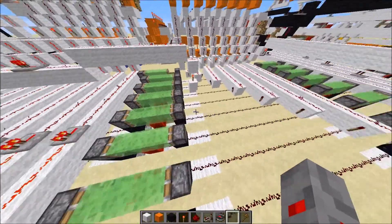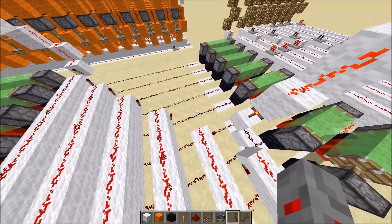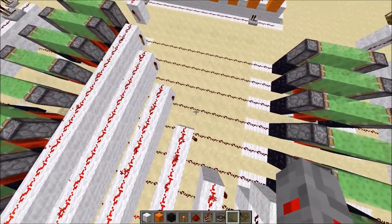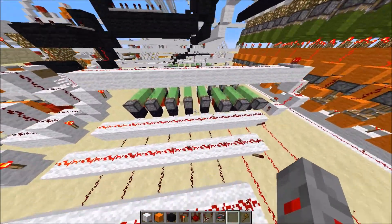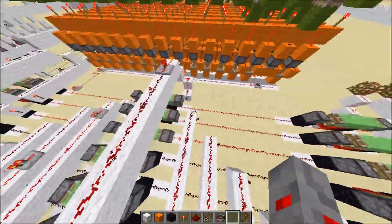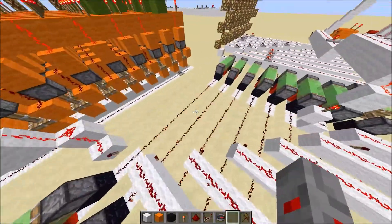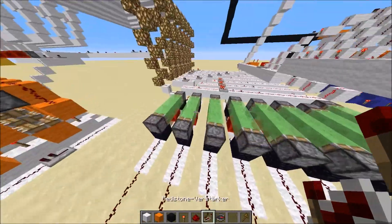It has one main bus, as you can see here. And to make signal transmission possible in both directions, I had to use two regular repeaters, as you can see here. They transmit the signal in both directions no matter which direction they are coming from, unlike a regular repeater.